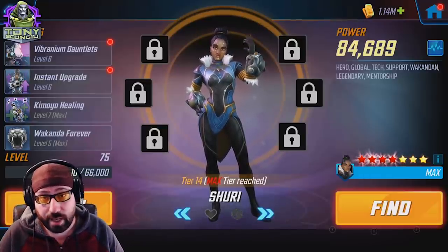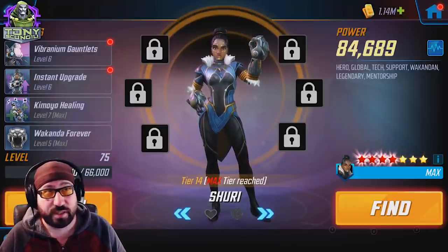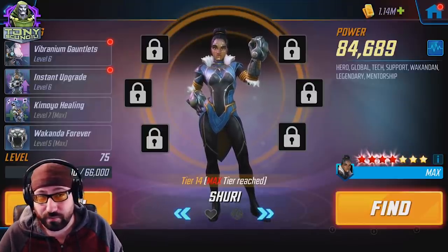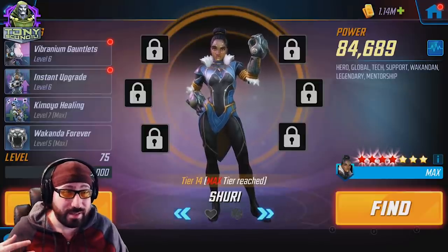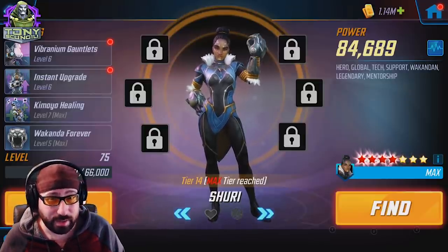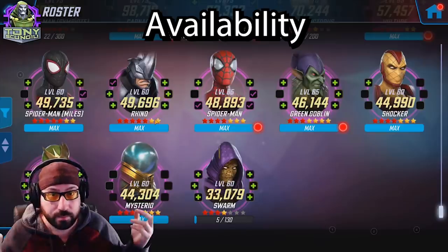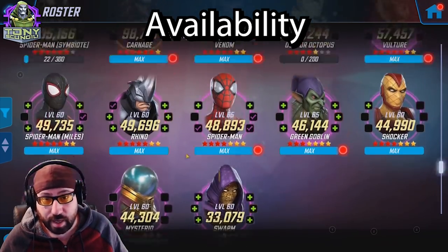That said, the earlier you get her, the better you can do with some of the other content, like off the top of my head, Chaos Theory. You really can't do the 5-star event until you have her at 5-star, and it also doesn't really cost you anything to get her at 5-star. It takes five 5-star Spider-Verse characters.